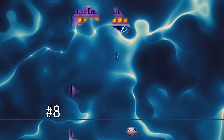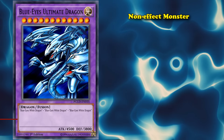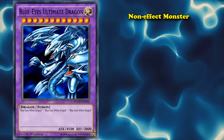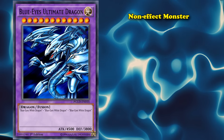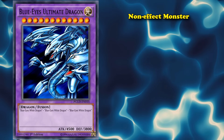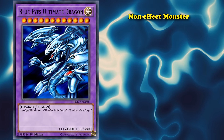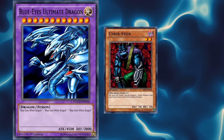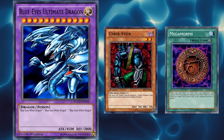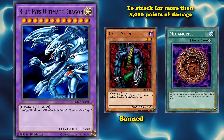And at number 8, we have Blue-Eyes Ultimate Dragon. This is the only non-effect monster on this list, and the reason this card still sees competitive play today is precisely because it's a high-attack non-effect monster. When this card originally first came out, there was a really cheesy deck that would special summon it directly from the extra deck with Cyberstein, and then equip him with Megamorph in order to attack for more than 8,000 points of damage.